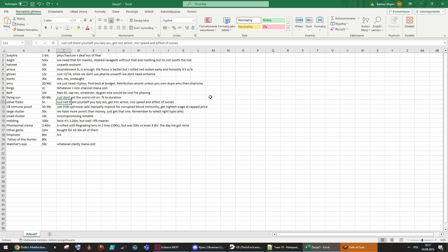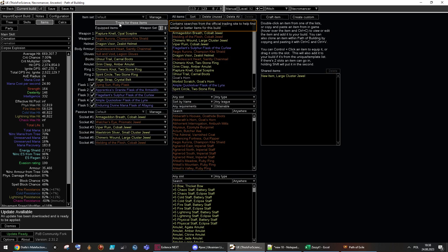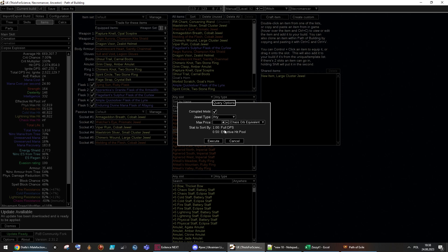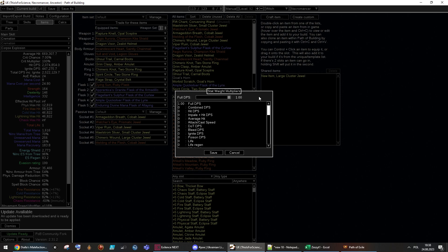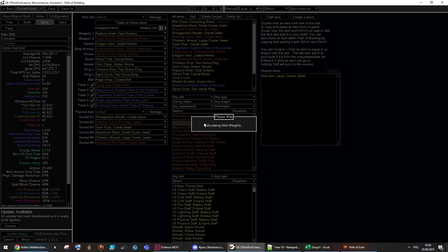Try to get increased armor, increased movement speed, and reduced effect of curses on you for your flasks — pretty straightforward. Also get a corrupted blood immunity jewel. To search for one in PoB, set your skill to corpses and set enemy corpse life — it doesn't matter if it's accurate, just set it to something like 400k so PoB understands that's our main damage source. Then you can trade for those items. Find the best jewel you can; set weights if you want different priorities.